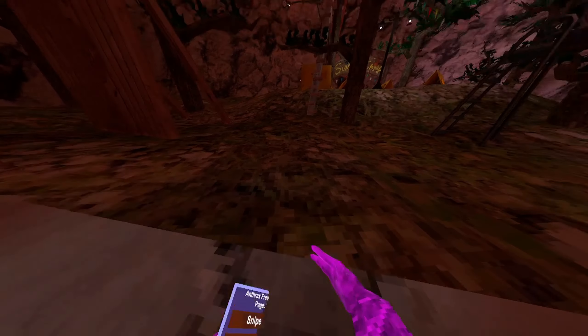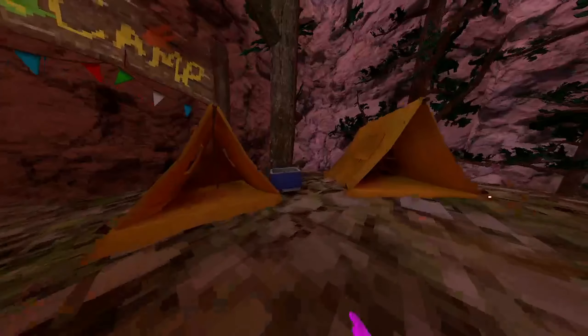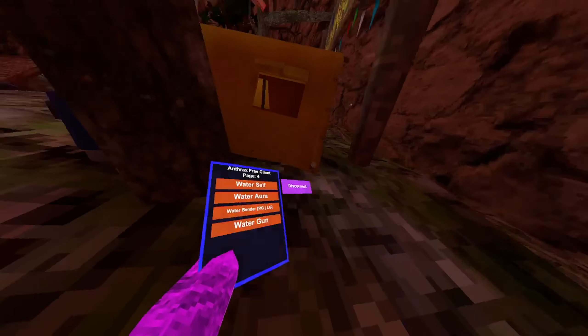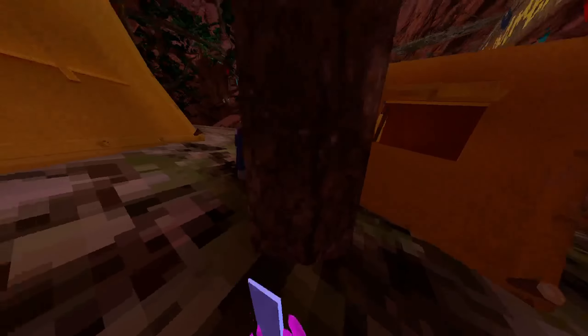Disable trees - disables trees so you can just go through them. Quest last control - this is for mountain. Water mods are crashing - I'll fix them before the menu releases. Discord - you can just send messages into the Discord, and you'd be able to see from my last video, the v6 review.